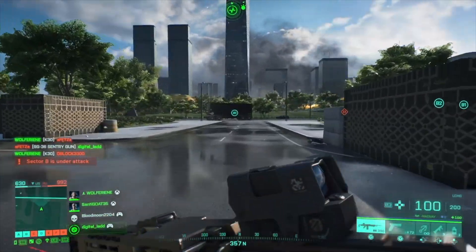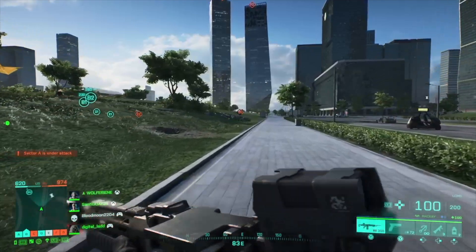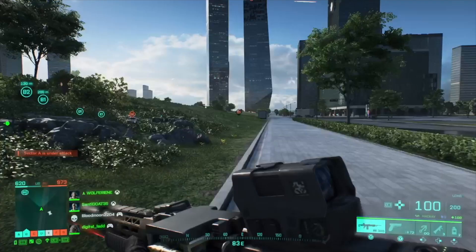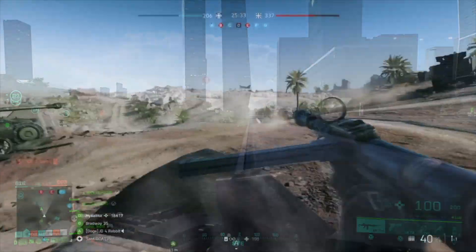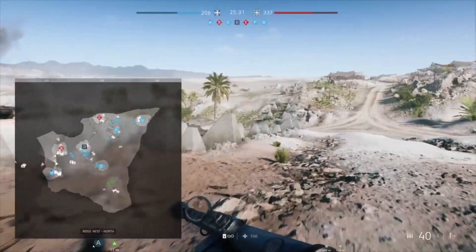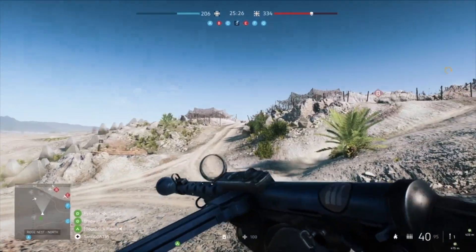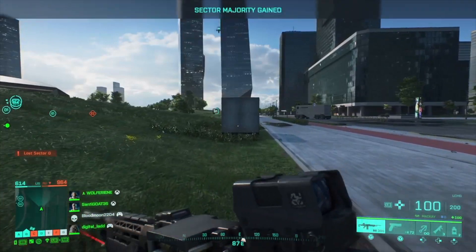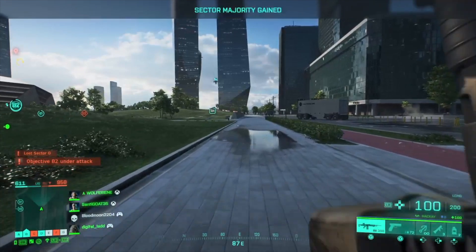First on the list is the minimap. When it comes to the minimap in Battlefield 2042, you pop it open and it covers your entire screen and you don't know where you're going — I absolutely hate it. Compare it to Battlefield 5 and look how beautiful it is: it's on the corner, it's transparent, and you know where you're going. You can see what's in front of you. As someone who always emphasizes looking at your minimap, this is a very crucial thing that they need to fix.